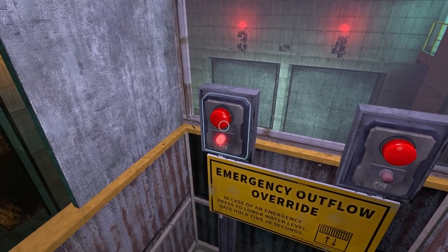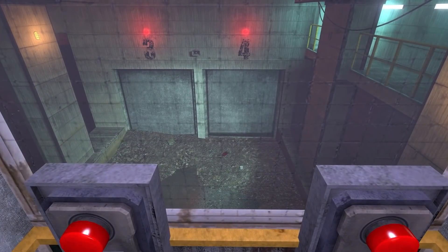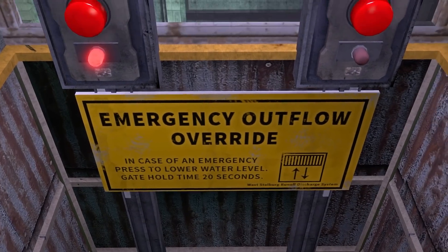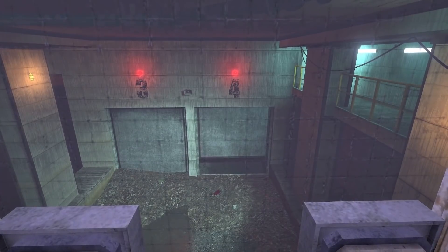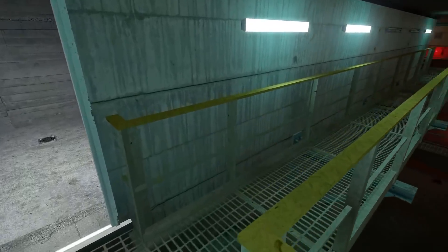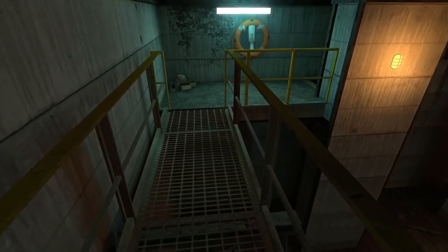After a bit of trial and error, we've got a button that opens - so let's press that and gate four will open. But the gate hold time is 20 seconds, so we're going to have to rush. Perhaps I'll come back and press it again because I want to have a little explore first - just make sure I haven't missed anything. You know what this game's like - loves hiding things.